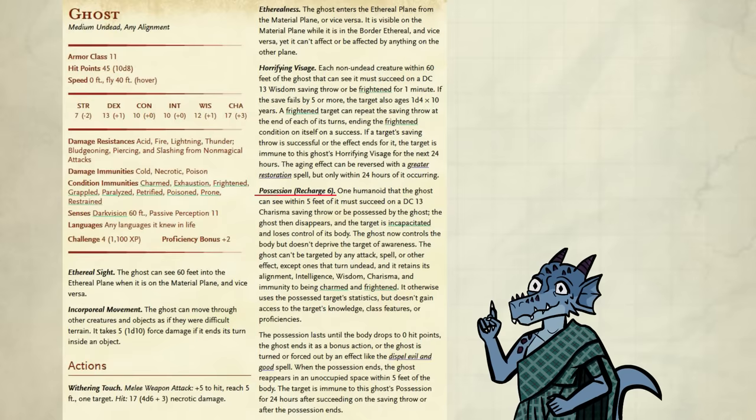I also want to put ghosts on that list because they can possess people. Sure, a DC-13 save is low, but if you happen to find a ghost, why not? That might come in handy to possess a king to control a country, for example. I feel that ghosts are optimal at very heavy roleplay tables. Other than that, it's not that special.